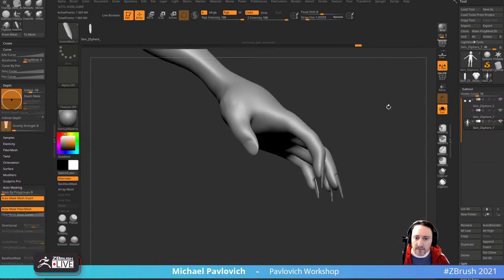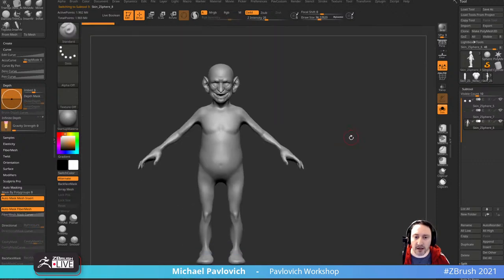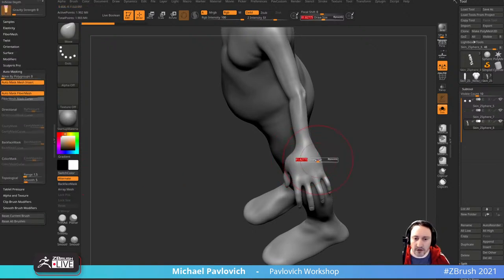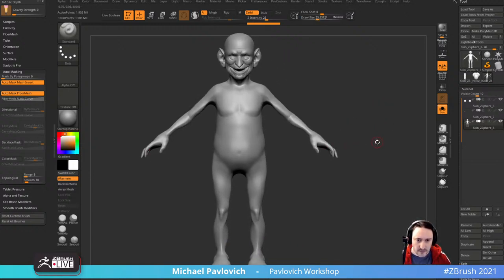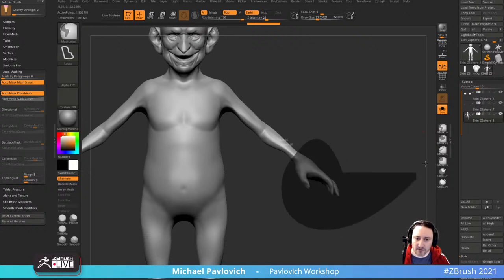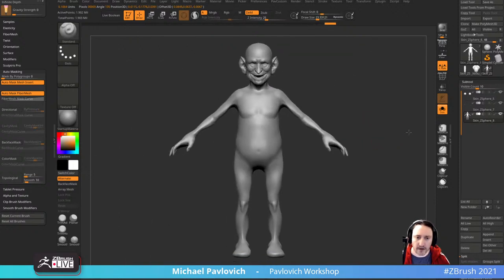Control drag off and you can go through and start plopping these things on. Scale this one down a bit, place it on here. Control drag off, scale it down because it's a pinky nail. Going to solo mode, say visibility, hide point, delete hidden. Then we can take all these nails, hold control shift and just control shift tap them, and say split hidden. So now we have nails all on one subtool and our body on another. We don't need to worry about nails — hands are looking okay.